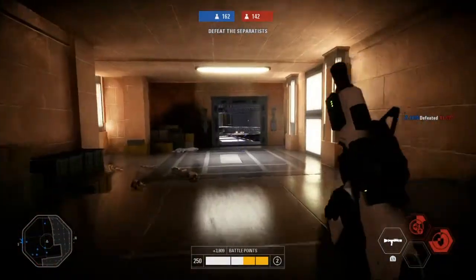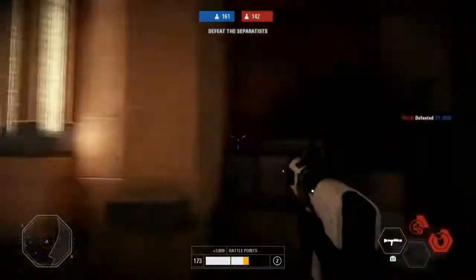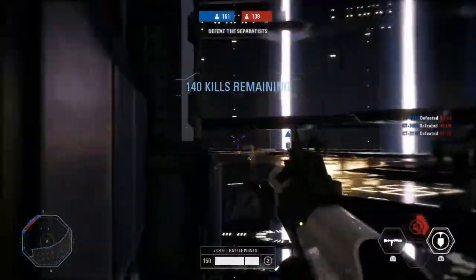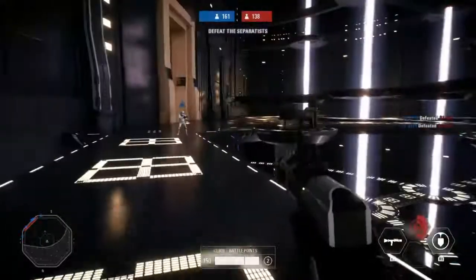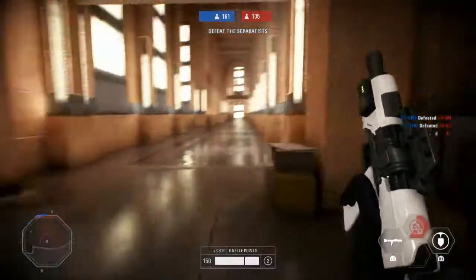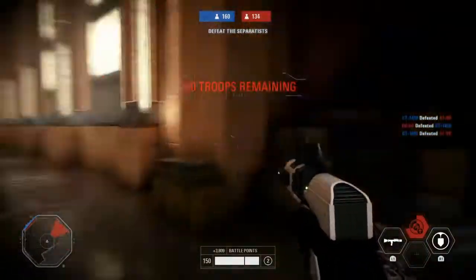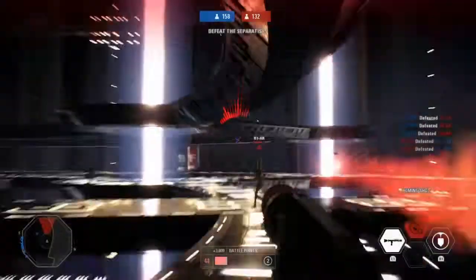Don't put a shield right out in the open or in a corridor like this. If you must do it, put it on the edge. This is a bad place to put a shield because it will take a lot of fire. Turrets are different — with a turret you'd want to place it right in the middle so it can shoot. Keep in mind the turret is not 360 degrees.